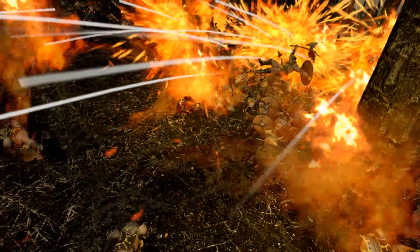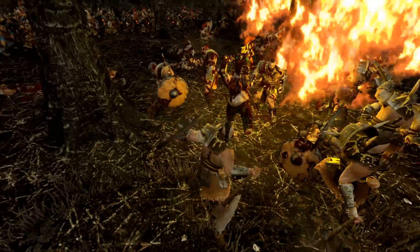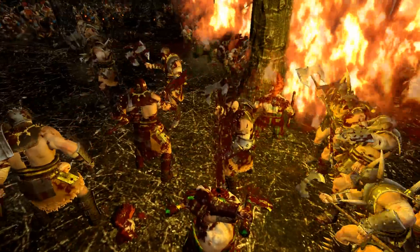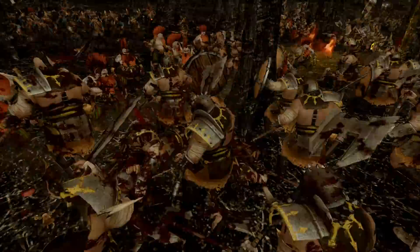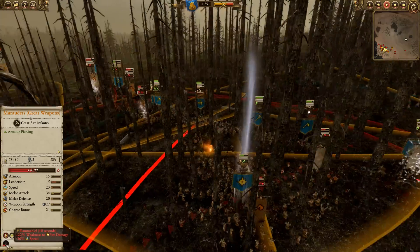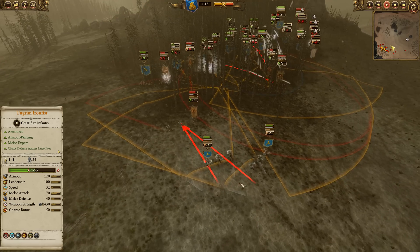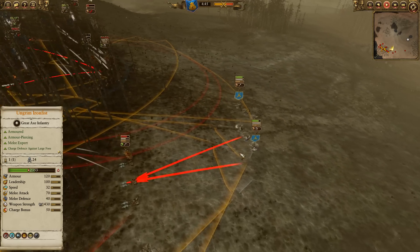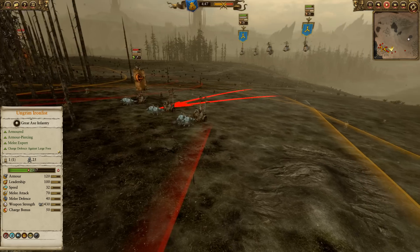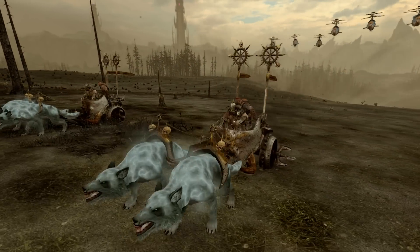That is going to be a brutal beatdown for the Norskins. They're going to try and rally, but a few more blasting charges — like the slayer with fire and flames in the background, the Dragonback Slayers. Blasting charges do cause fire damage as well, and these guys do have the Flammable trait from the Dragonback Slayers, so they actually synergize quite well with those blasting charges. Brimstone Guns continuing to fire from above, and they're going to just blow up these chariots.